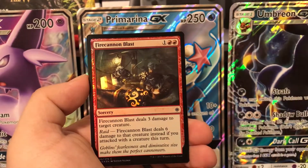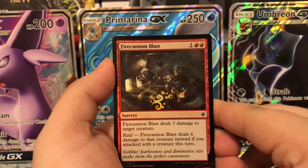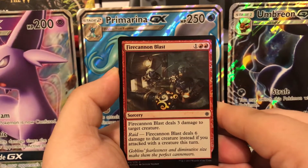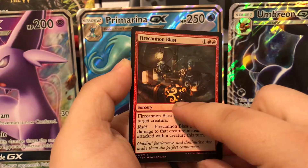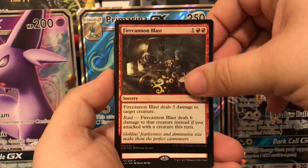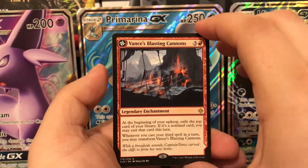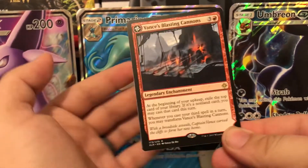Around the pack there's a foil Fire Cannon Blast — I've noticed with Ixalan packs that the foil is usually in front of the rare, though sometimes behind it. That's super cool, I like the detail they put into the cannon with the foil. Then our rare in the pack is Vance's Blasting Cannons — a legendary enchantment that also flips, as you can tell by the little arrow symbol on the bottom.